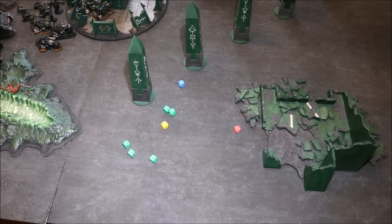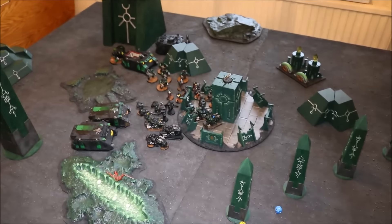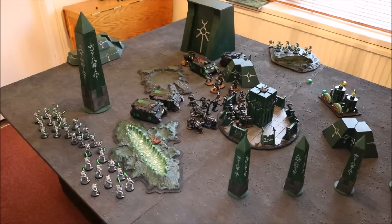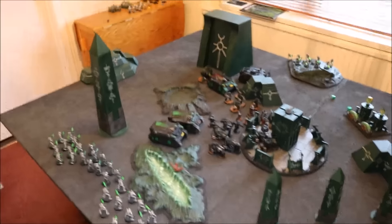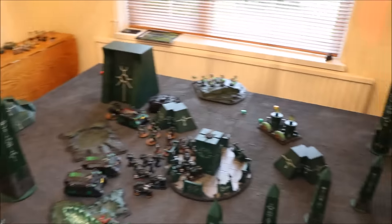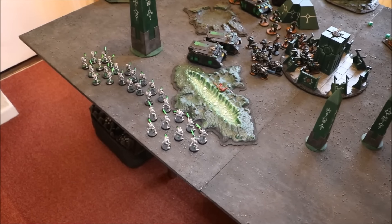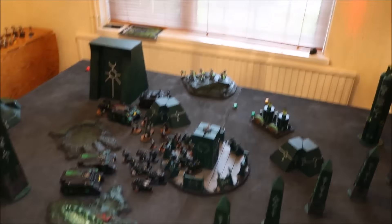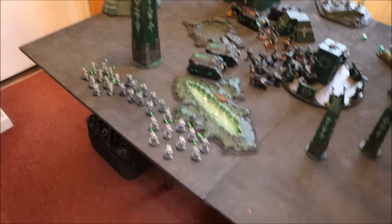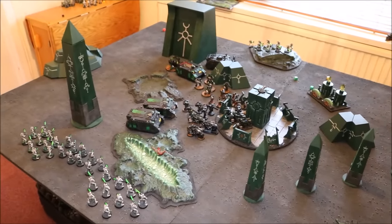Rolling colour-coded dice for reserves on a 4+: three units of warriors come out. Praetorians — not out. Wraiths — not out. Heavy destroyers — out. Immortals — out. Rolling for random table edges: I rolled four fives and a two. One squad of warriors comes on over there, two squads of warriors and the immortals deploy on another edge, and the heavy destroyers come on over here.